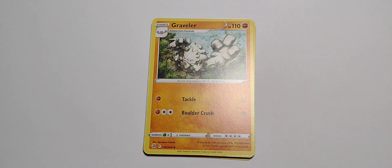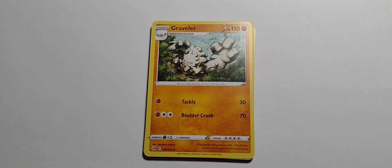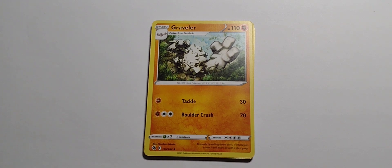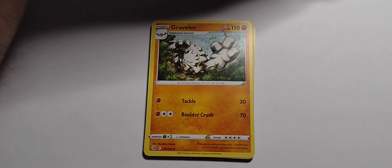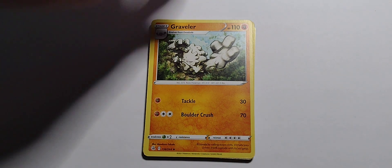Starting off with Graveler. Evolves from Geodude. 110 hit points. Fighting type. Single fight — Tackle for 30. One fight and three colorless — Boulder Crush for 70.